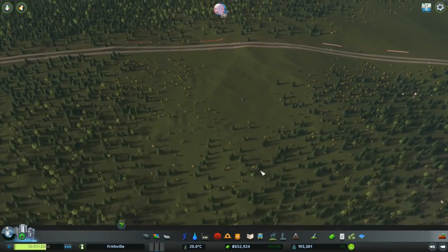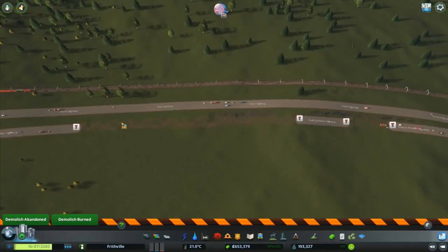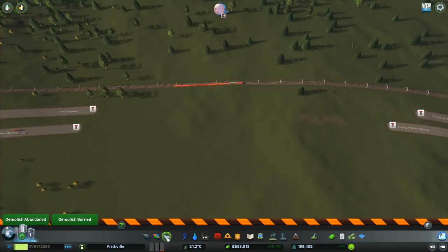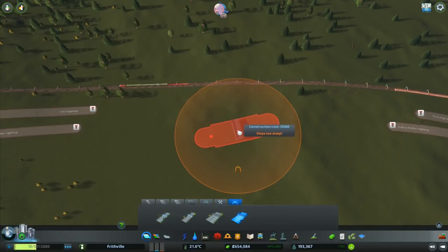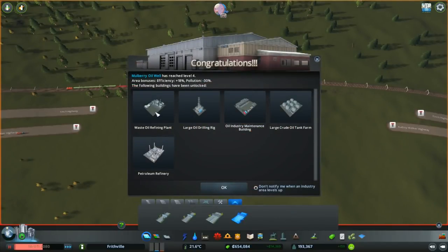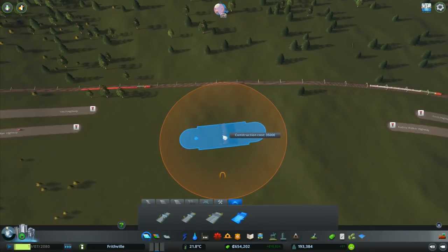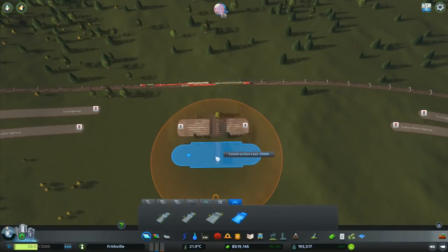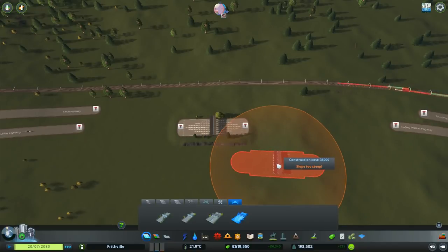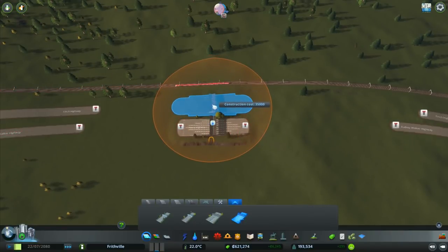I'd like to do a similar thing over here — go all the way over this side. I'm not sure how far because I'm not sure how big we're going to end up making this city, but I reckon we'll do it somewhere around here. So if we start by removing a chunk of the road, then we can take two toll bridges down here. We can go to Roads, then Tolls, and select the one-way large toll booth.